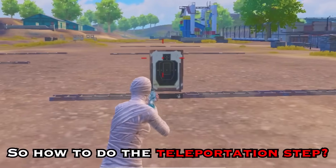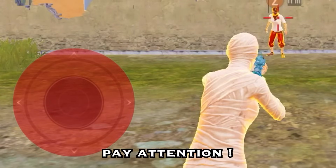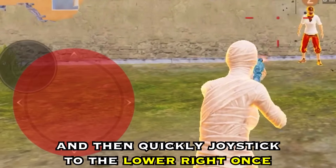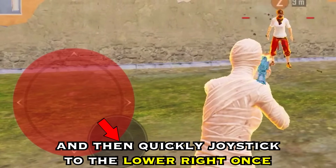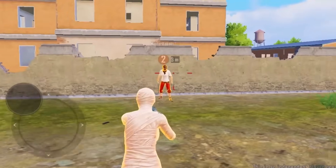So how to do the teleportation step? It is also very simple. Pay attention to the joystick. The joystick first goes up to the upper left twice, and then quickly joystick to the lower right once. Repeat these steps to do the teleportation movement.